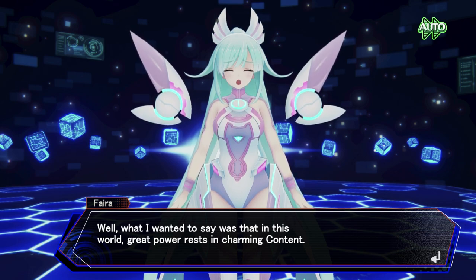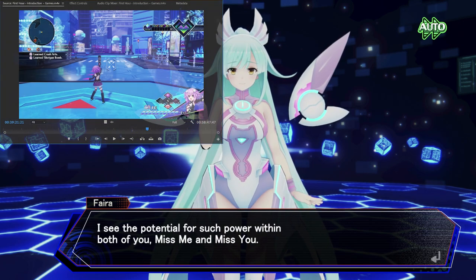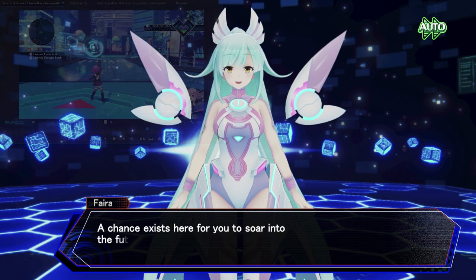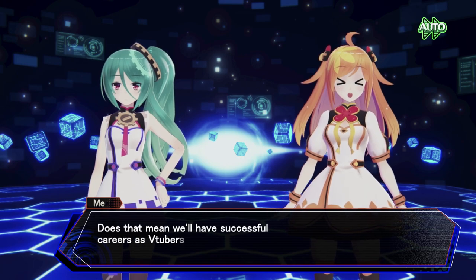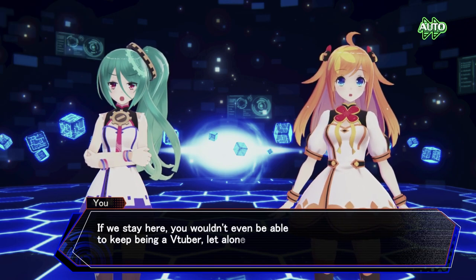The first cutscene before I finally got to play was somewhere around 40 minutes, then I played for like two minutes before getting into another cutscene that took five to ten minutes — just to get to this part where this villain was making fun of the goddesses, like: 'Neptune, you're lazy; Noire, you're so lonely; Vert, you're bad at writing; and someone has a big chest.' Those cutscenes take way too long, and they happen in the middle of gameplay.